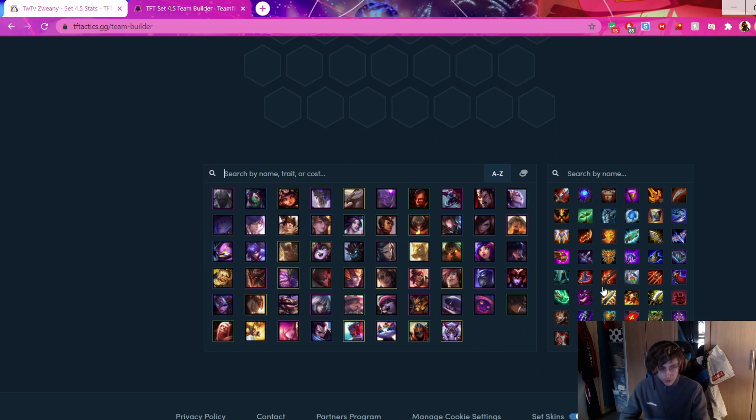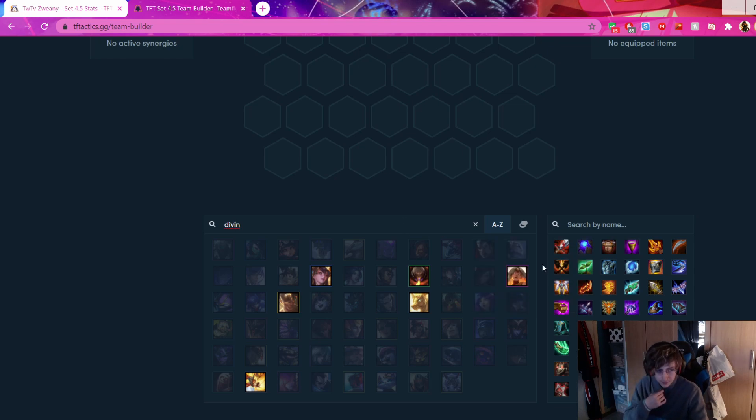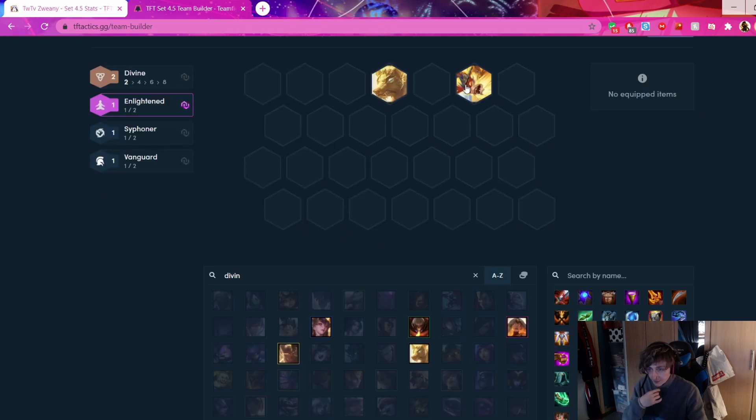When your game starts out, what are you looking for? What units do you need? Any units that can benefit your comp are good to pick up, such as Divine Chosens - Chosens like Divine Gnosis or Divine Wukong, Vanguard Wukong, Siphoner Gnosis. Really doesn't matter. These two units are great to pick up.